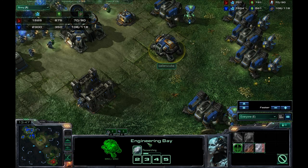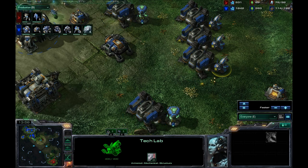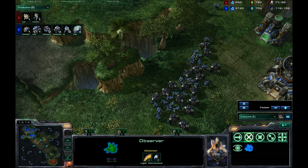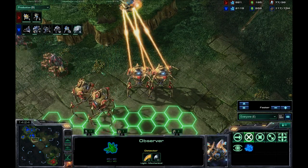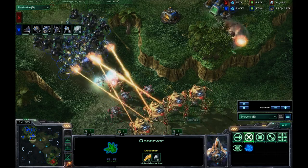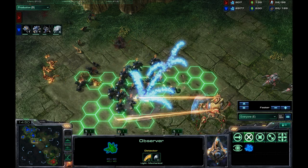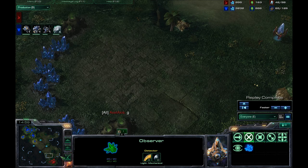I still have a huge army inside my base — all marines and marauders, still 1-0 on upgrades. Armor level 1 is on the way. The observer is still here in that tree — great placement by Axel Axis; I could not see that observer and never actually knew there was one in my base. He easily takes out one of my supply depots with those Colossi — I was not familiar with the map. I have two SCVs in this army, not sure why, but I'm focusing down the Colossi and he has forced a GG. He never got the second base, and that's really what cost him the game.